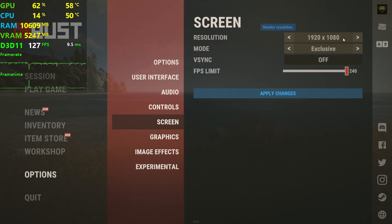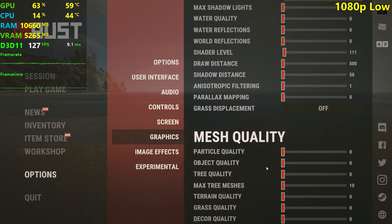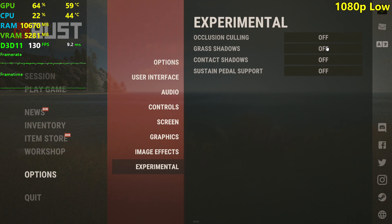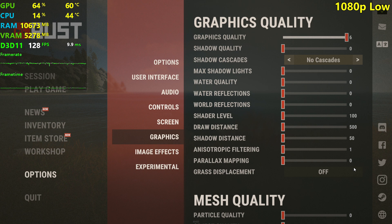Let's get into it. I'm going to be testing this at 1080p as well as 1440p. I'm going to start off by testing the low settings with the graphics quality slider set to 6, because it makes things look a lot prettier and not like a blurry vomit mess. Everything else is set to the lowest settings. The experimental settings I'm not going to touch throughout this video, even when testing maxed out settings.